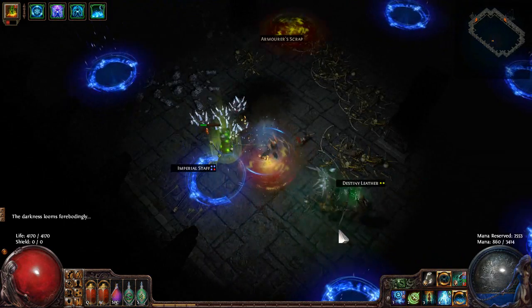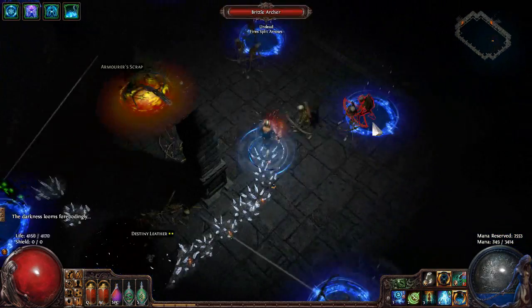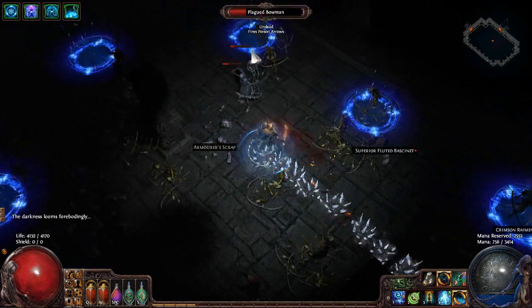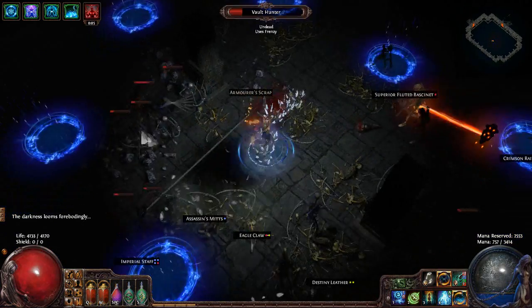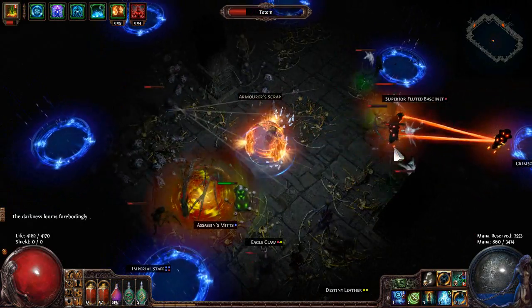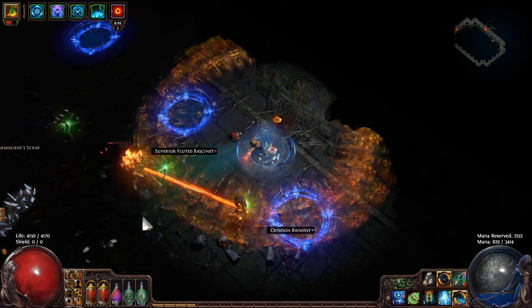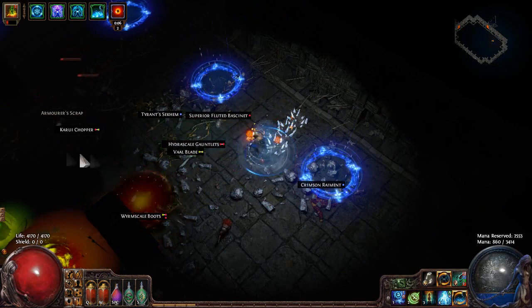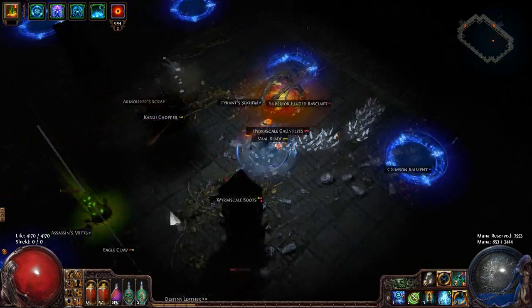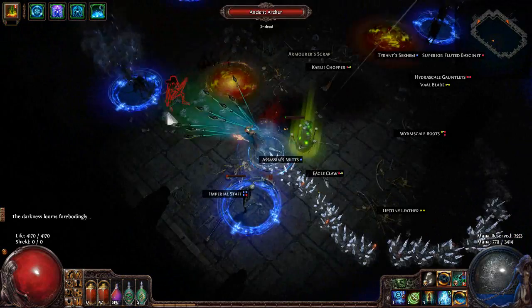The strategy here is to manage these portals by heading around each one, because if you stand in the middle and wait for them to stack up on you, things are going to get a little out of hand. We actually have a rare to deal with - I'm going to use my Lightning Warp to get on the other side of him. Standing in one corner is probably a better strategy for an EK Scion, to have them walk over to me. We've got a bunch of skeletons - let's go around and just kill them off.